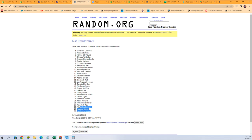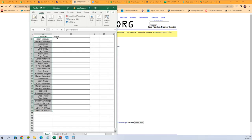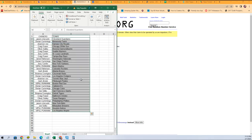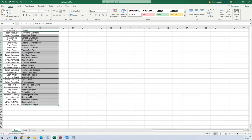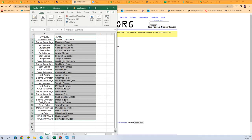All right, let's get them — we got Angels at the bottom, Guardians at the top. And there it is, there is our lineup. Let's get a little zoom on here so you can see our names a little bit better. There we go, there is our lineup.